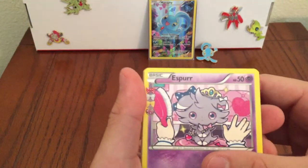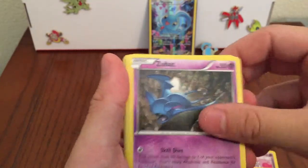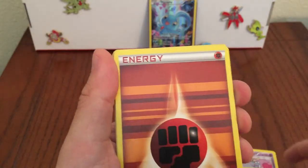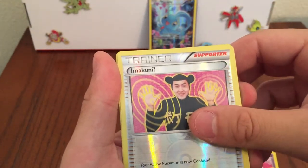Espeon, Red Card, Haunter, Fairy Energy, Zubat, Magmar, Fighting Energy — ooh, I don't know how to pronounce that one, but I don't have that one.